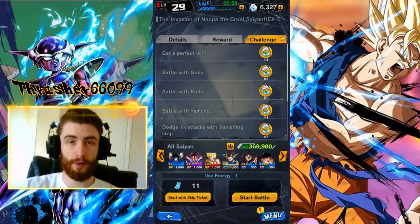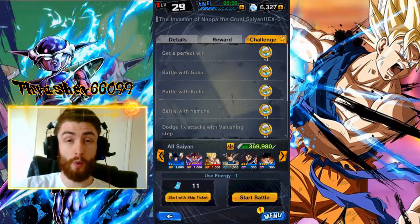A couple things to note before we get started. One, you're going to want certain units to do this. You don't necessarily need a specific unit, but there are units that make this easier. Pan is your best option — if you have Pan, use her. If you don't have Pan, not a problem. Use the Spirit Bomb Goku that you can get for free. He's your next best option.